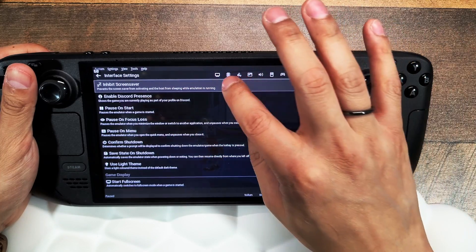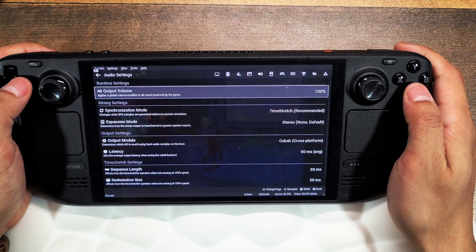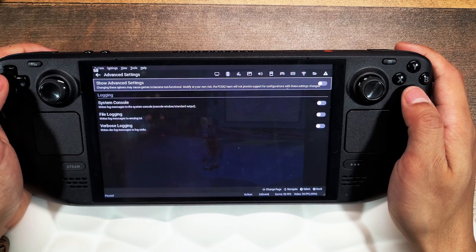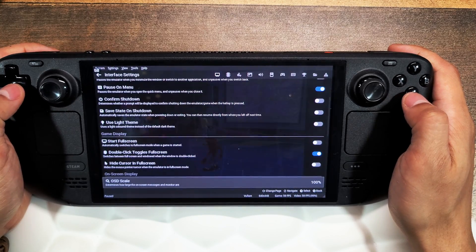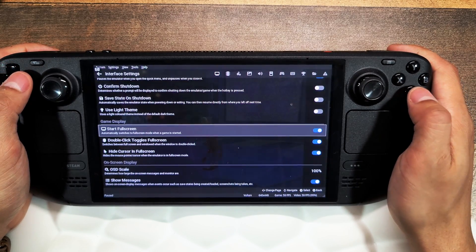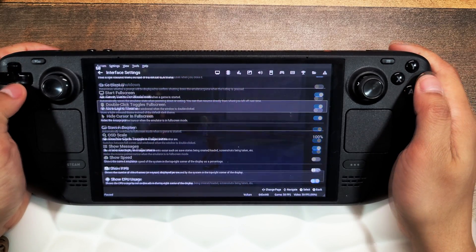Let's go into settings. Across the top you'll see different icons: interface settings, BIOS settings, emulation settings, graphic settings, audio settings, memory card settings, controller settings, hotkey settings, achievement settings, folder settings, and advanced settings. Under interface settings, go to Game Display and enable 'Hide Cursor in Full Screen.' Also enable 'Start Full Screen' so you don't see those bars at the top and bottom.